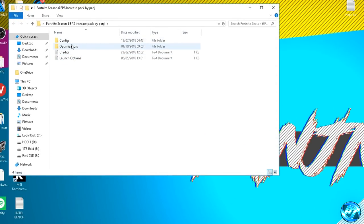Once extracted, you'll be given a folder on your desktop with an identical name. Inside that folder you'll find two folders and two text documents. The optimizations folder contains everything we'll follow along with later, and inside the config folder you'll find the brand new optimized Season 6 game config files.